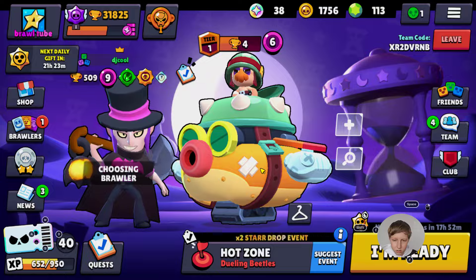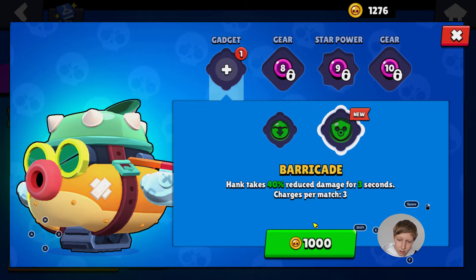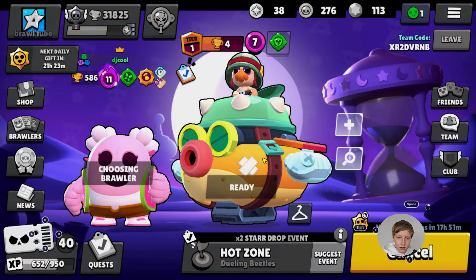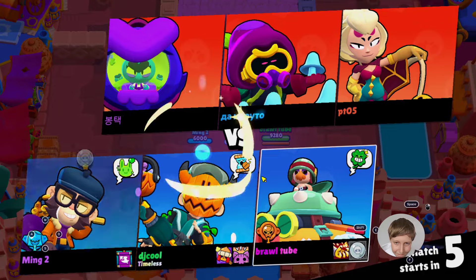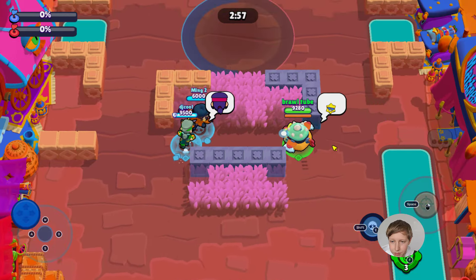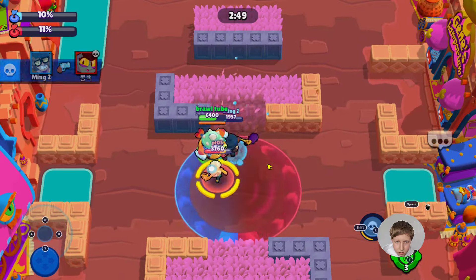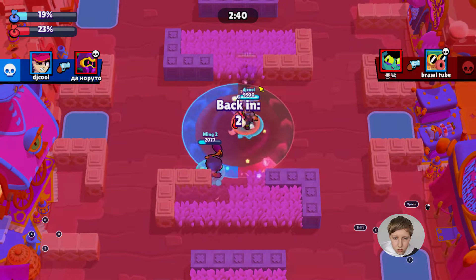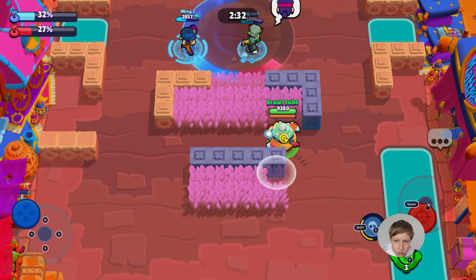Yes, we're doing Hot Zone! I'm gonna power up Hank one more time so you can buy his gadget. We have a Cordelius, a Charlie, and an Eve on the other team — we have a Miko and a Fang. Great jump from Miko, great effect from Fang! I got boxed in by Charlie's little spider web — that was not great. But Fang took them out and Miko is doing a great job defending the circle. Really, you guys did a good job!